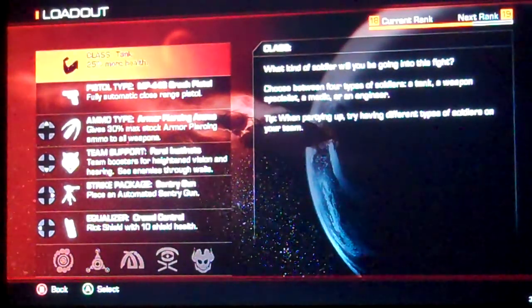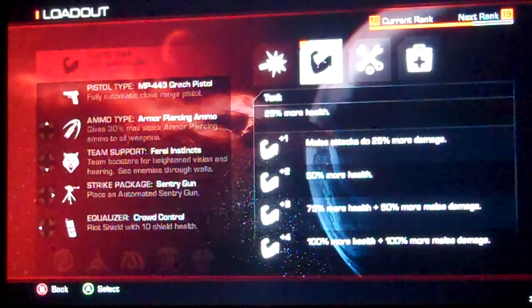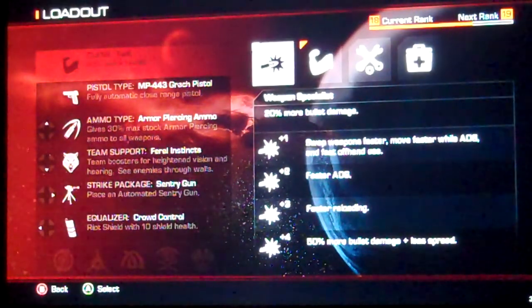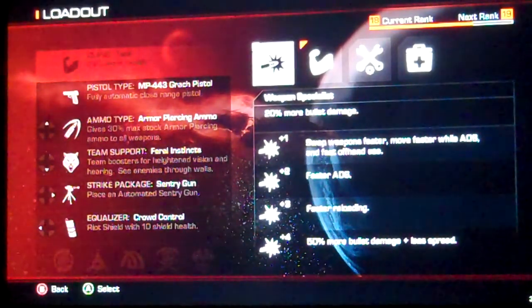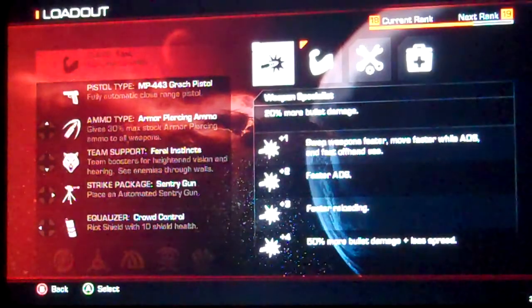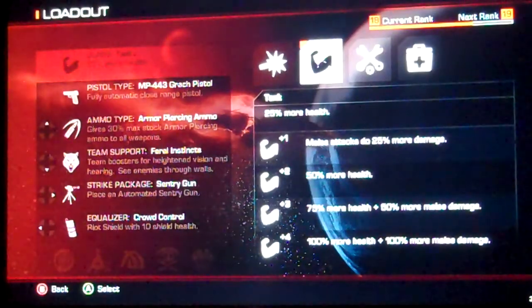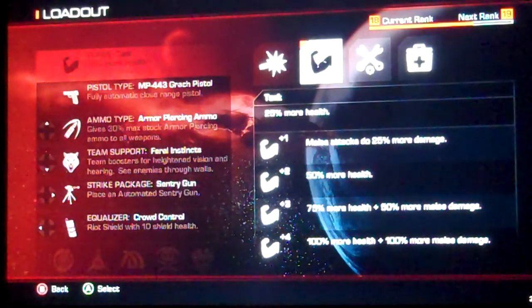Jack Dog is in the top 400 in the world, going for number one. First thing you want to do is go to your loadout. Here's the weapon specialist — swap weapons faster, faster ADS, 20% more bullet damage, and fully upgraded you get 50%. But if you're playing solo, you need to come at it from a whole new direction — I'm going with Strength, where melee attacks kill faster and I have more health.